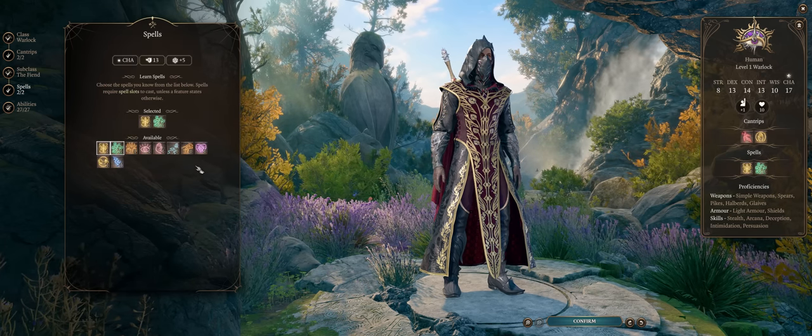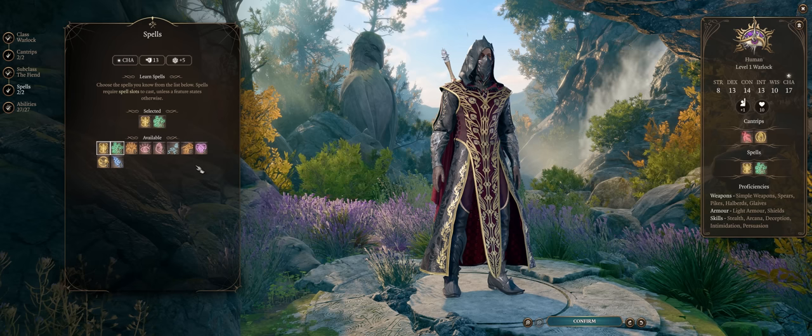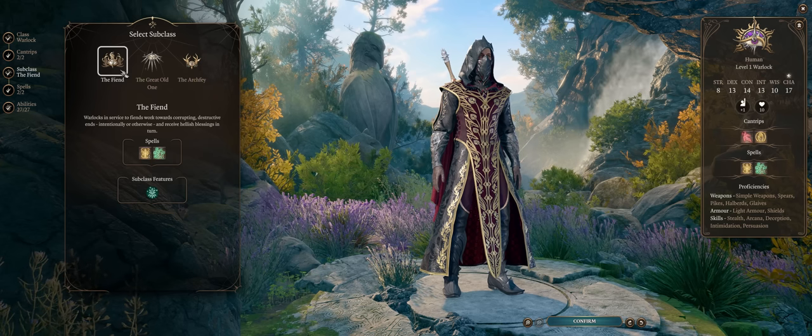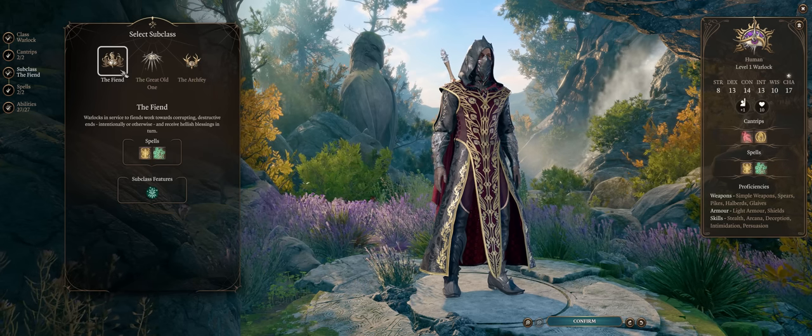The Fiend can also offer some unique spells, mostly powerful fire ones such as Scorching Wave, Fireball, and Wall of Fire — also quite decent. All of this is what makes the Fiend the best Warlock patron.